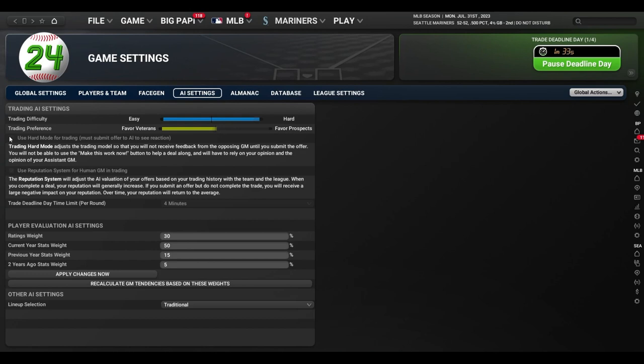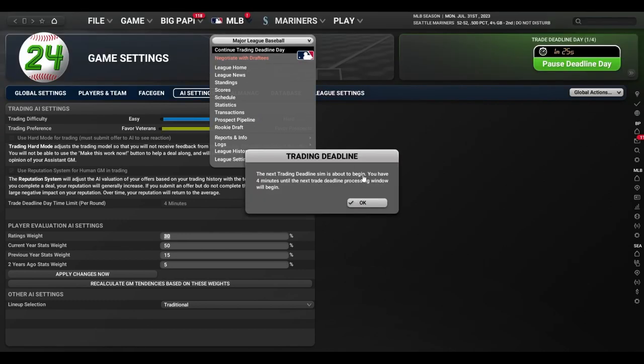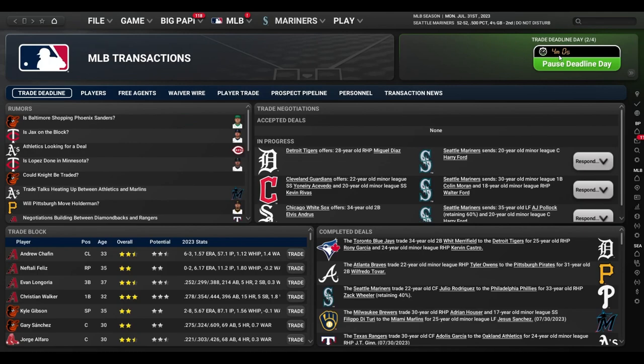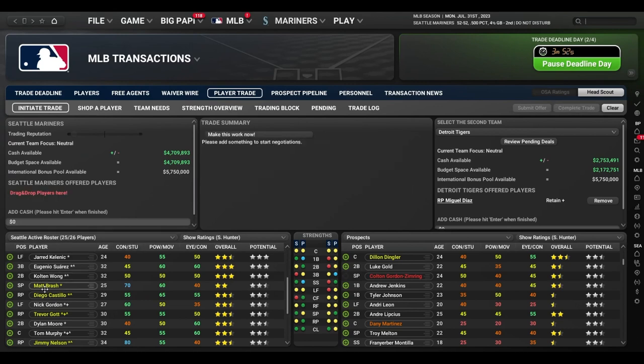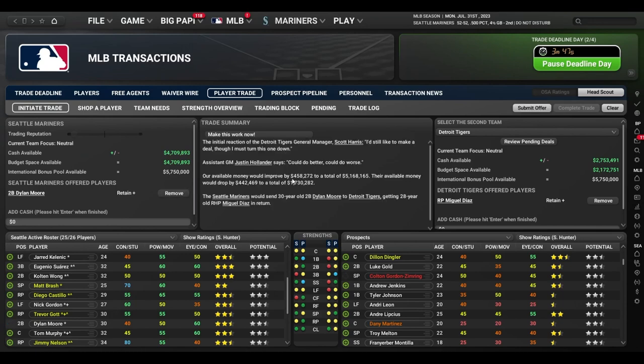I can only change certain settings in the off-season I think. Let me go back — okay so instead of going to actual trade deadline day I clicked continue, which sends me to day two of the trade deadline. They want to send me Miguel Diaz for Henry Ford — I don't want to do that. Let's find a deal and pretend the 'Make This Work Now' button isn't there, and we'll submit the offer.